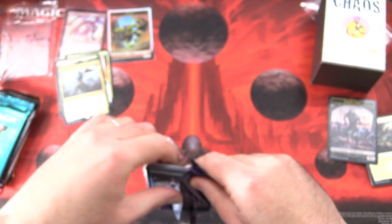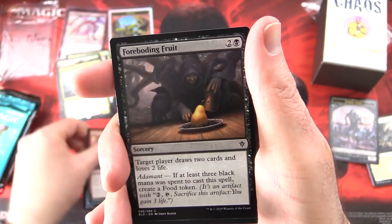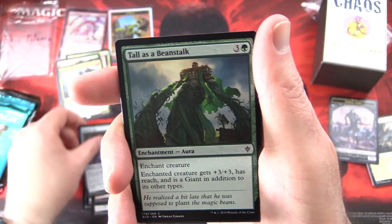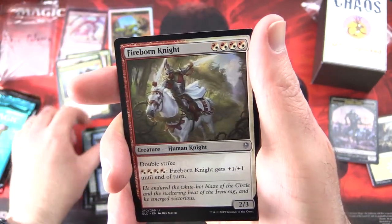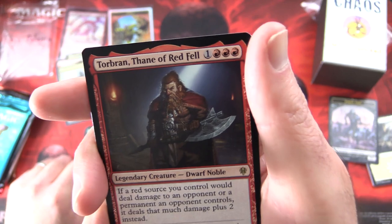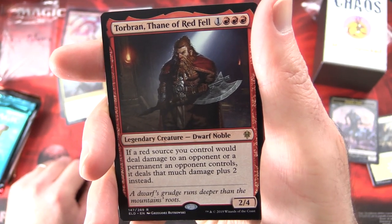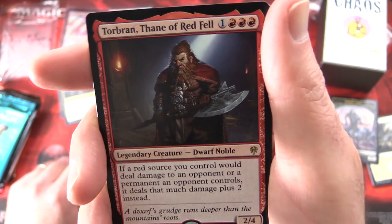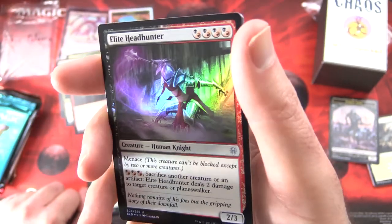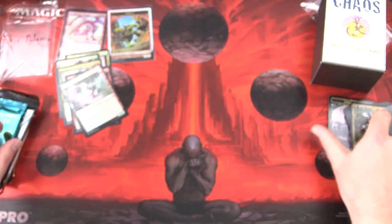Moving on to Throne of Eldraine. We've got a dragon on the pack — maybe that's a good sign. Starting off with Queen of Ice, Ogre Errant, Foreboding Fruit, Dwarven Mine, Weapon Rack, Brimstone Trebuchet, Golden Egg, Tall as a Beanstalk, Mantle of Tides, Fireborn Knight. For the uncommons, Lucky Clover. And rare — oh, this is a nice one — Torbran, Thane of Red Fell. Legendary Creature Dwarf Noble, 2/4 for four. If a red source you control would deal damage to an opponent or a permanent an opponent controls, it deals that much damage plus two instead. Very much on theme today. And a foil Elite Headhunter.